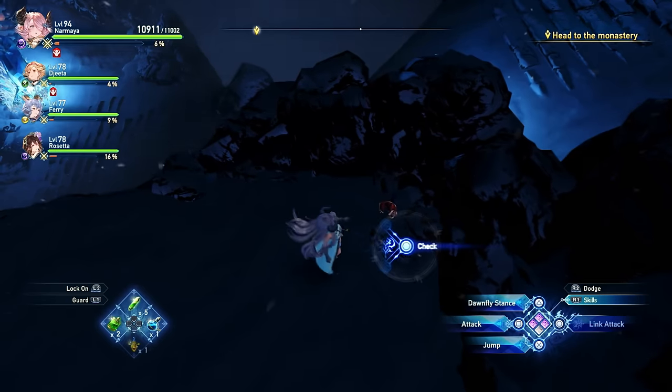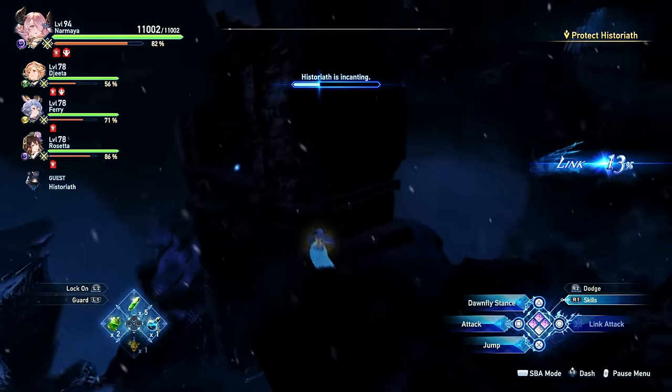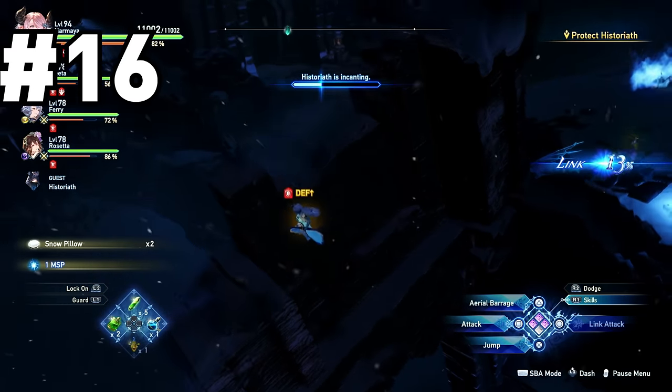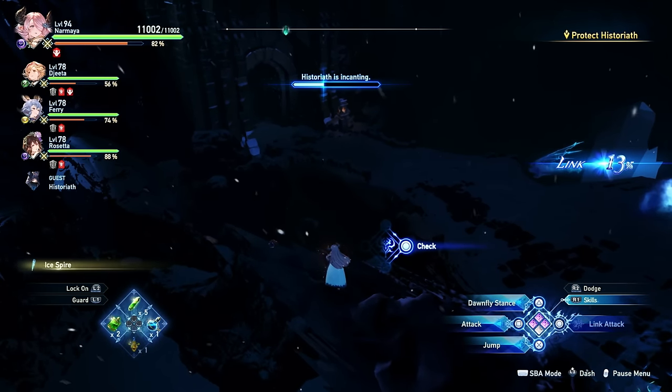You won't find another crab for quite some time — not until you get to the room with the first defense sequence with Historia. There's a pair of ruins overlooking the lower section of the defense point, and you just want to climb those to the very top and you'll find a crab sitting there waiting for you.